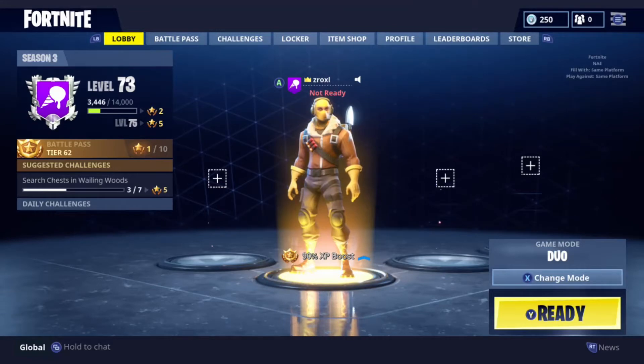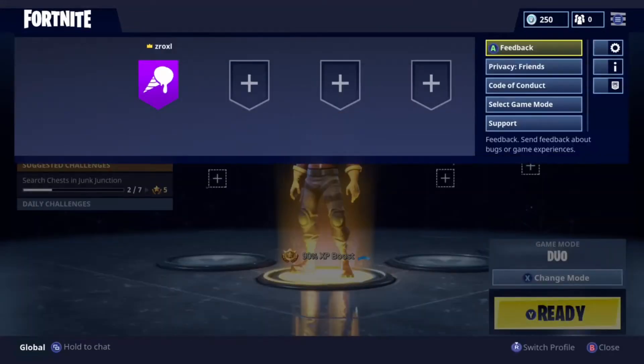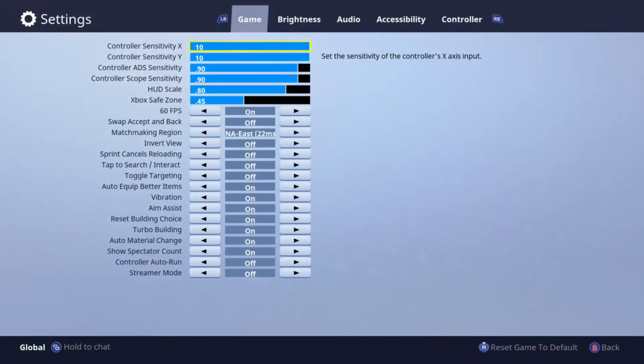Alright, so the first thing you will need is these settings right here. These settings have helped me out a lot while I'm playing, so you can see them right here — I'm about to show you now. Mostly my sensitivity: I max out everything except my ADS, which I put on 90. Then I took my HUD scale down to 80 because I don't want to be zoomed all in.